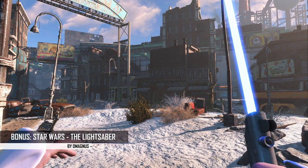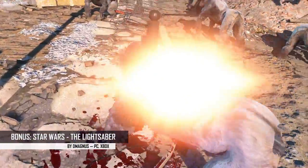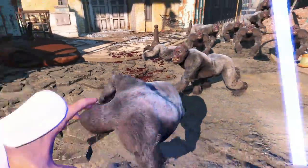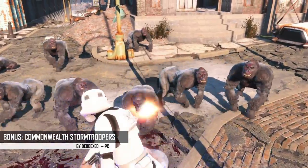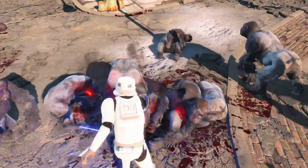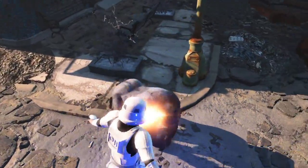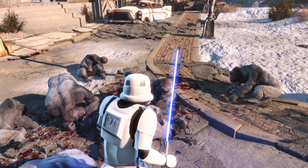As bonus mods this week we've got Star Wars — the Lightsaber, which adds in a nice Star Wars lightsaber for you to slice through pretty much anything. It's got very nice sound effects, it's got the light — it's got everything. And to go along with the lightsaber we've got the Commonwealth Stormtroopers outfit, which if I remember my Star Wars correctly is the official Jedi uniform. If you want a fancy new sword and synth styrofoam armor doesn't make you feel like enough of a Stormtrooper, then this is the kit for you.